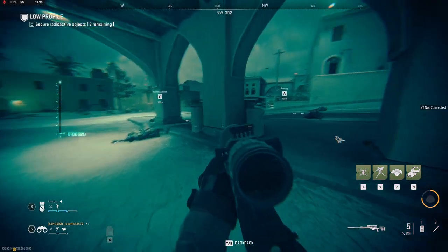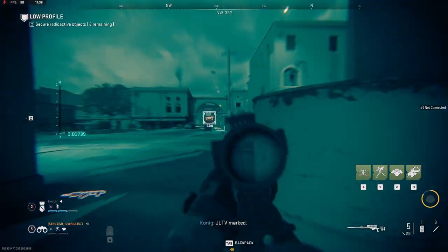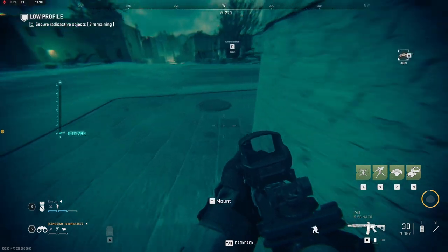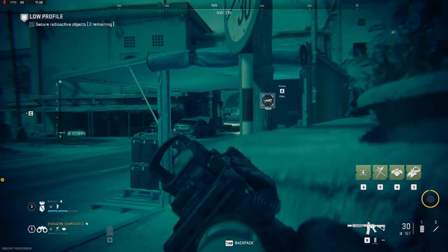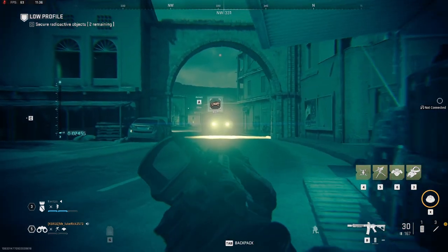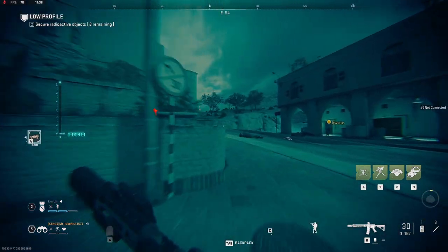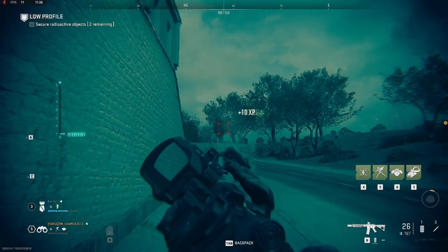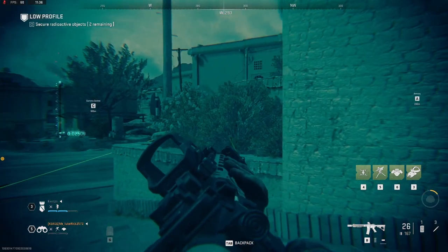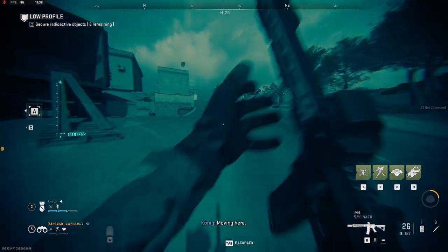Oh, there comes an enemy vehicle — they've stopped there. I'll go hide for a moment. Looks like there's no one. Let's use the scanner device. There's one in the back — eliminated. Good work. On to Alpha.